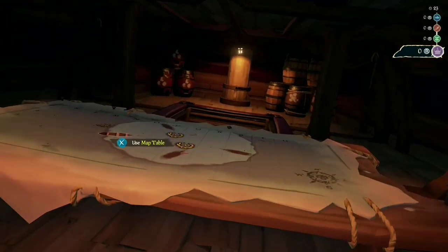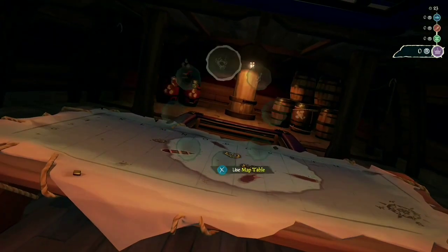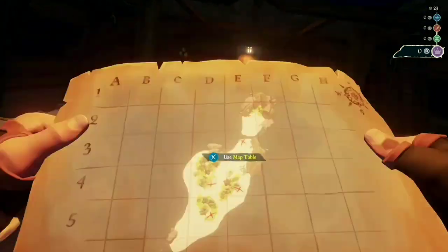Now that you've got your anchor up, check your map radial to see what maps correspond with the map on the ship. This will give you the direction that you need to go.